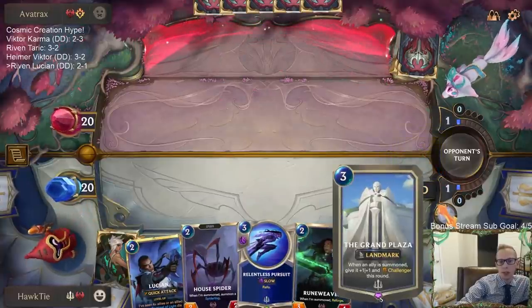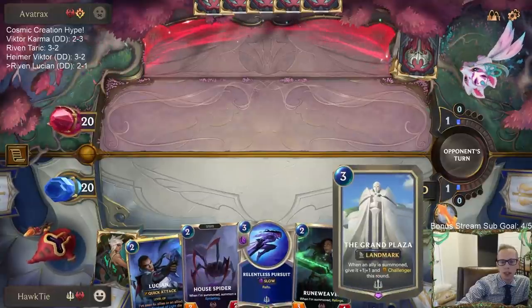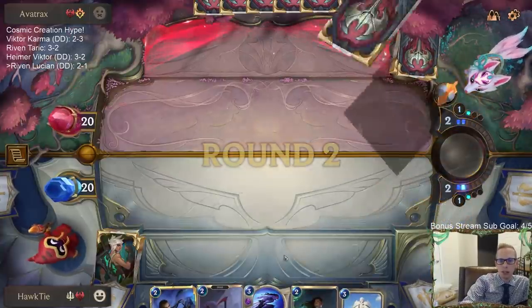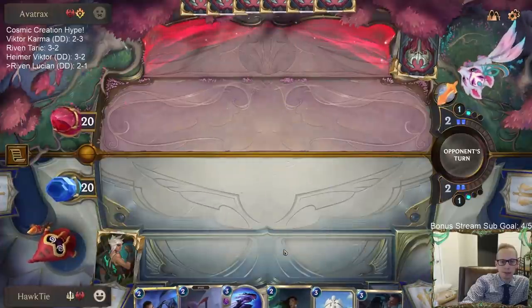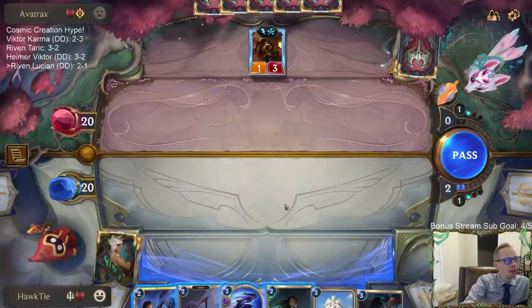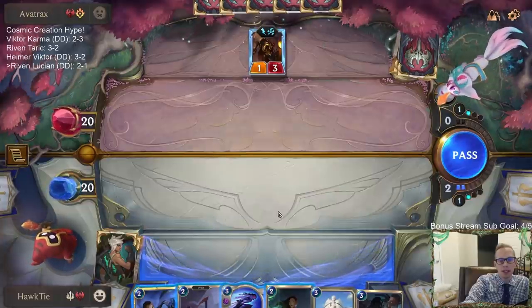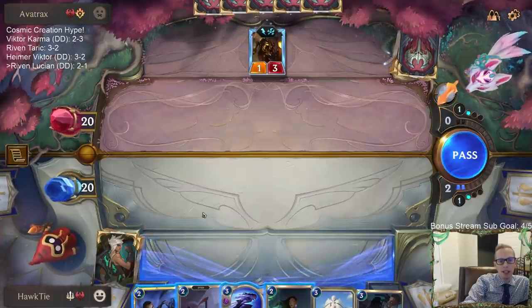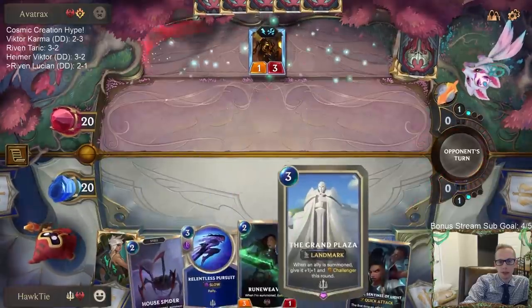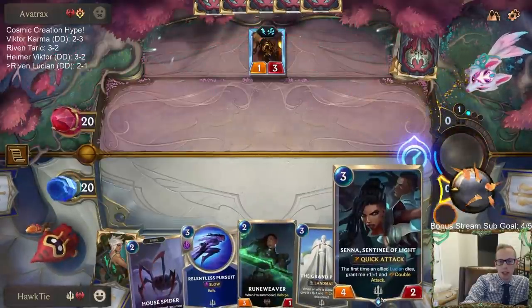You do want the attack token on even turns in the Grand Plaza deck, so you want to play Grand Plaza as early as possible, but you want to play it on your opponent's attack turn — turn three — and then you get the attack token turn four. No, there wouldn't really be too much difference with the sword being fast speed or slow speed. I'm going to wait on Grand Plaza — I'll just play Lucian Senna to start with.